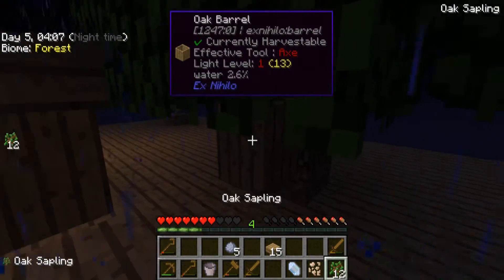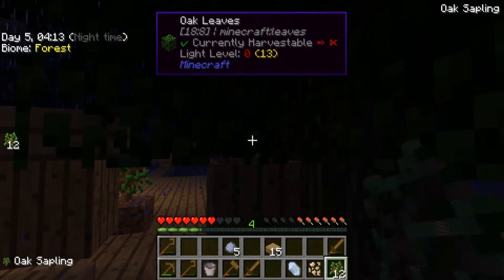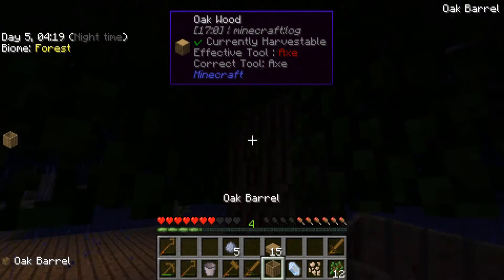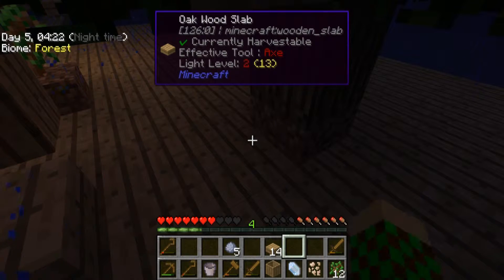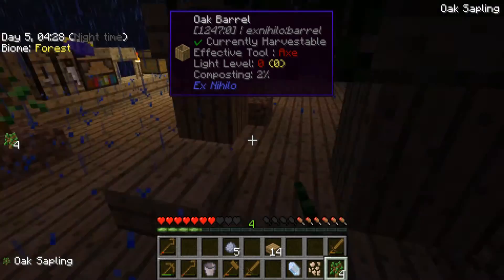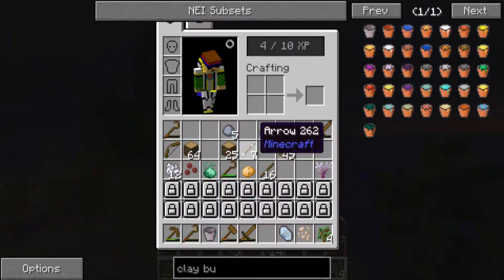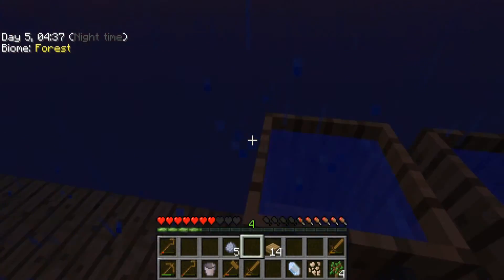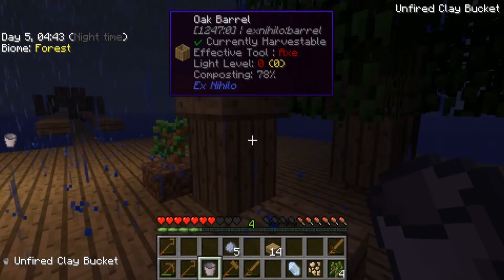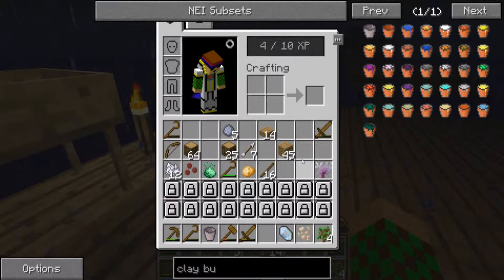And then that'll give us the percentage there, and then we do it again. Oh, apparently you can get it through the leaves. That's great. Wonderful. It's easy to fix though. Here we go. And we have a lot of water. Can we actually grab water? No - it needs to be fired first. And they're still doing that.